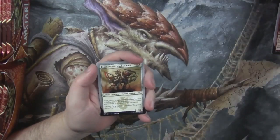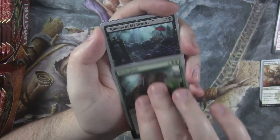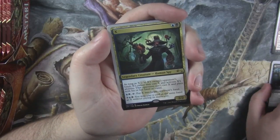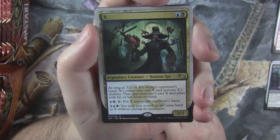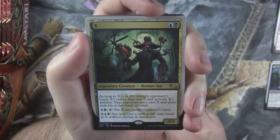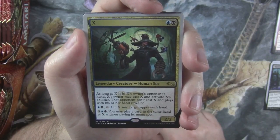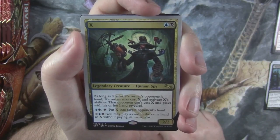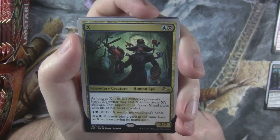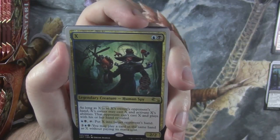Knight of the Kitchen Sink. A Shelephant. Rumors of my death. And we got an X to start things off. This card is really cool — it's quite rulesy. So it's: as long as X is in X's owner's opponent's hand, X's owner may cast X and activate X's abilities. That opponent can't cast X and plays with his or her hand revealed.